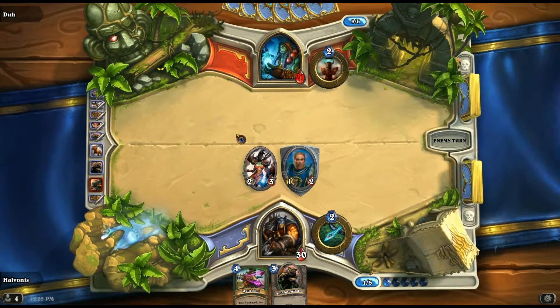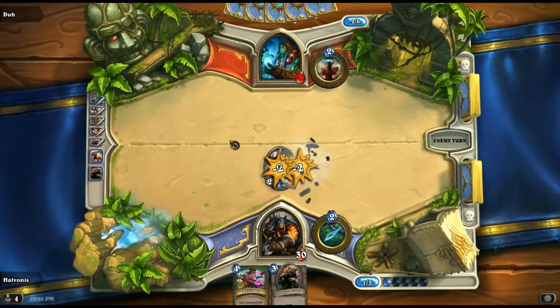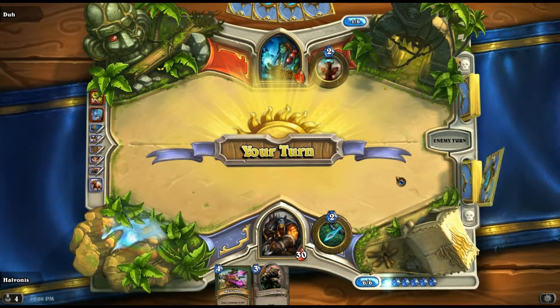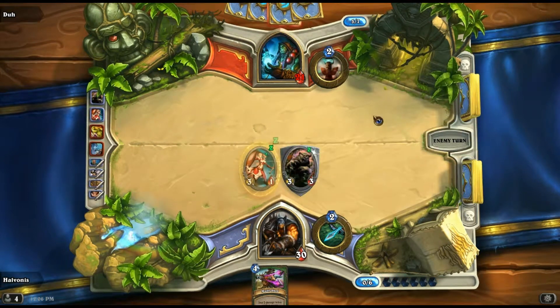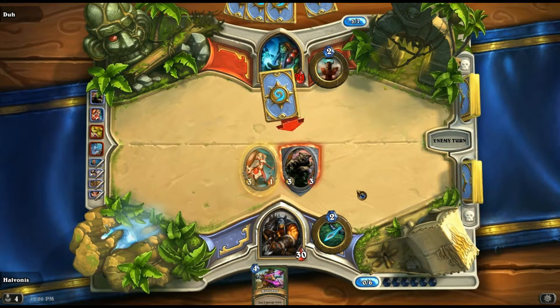Still pretty decent. Still have board control — he can change very quickly though. Earth Shock! He did not want me to have minions. Alright, going to play out the Divine Shield and taunt. It's his move. Now, you noticed I've only used one secret, so it's not a trap-oriented deck at all — not by any means.